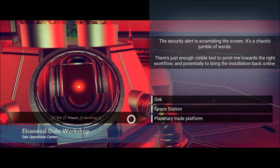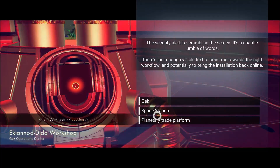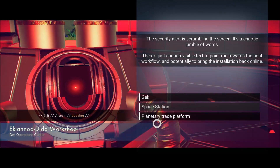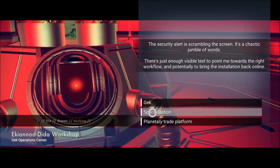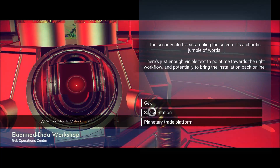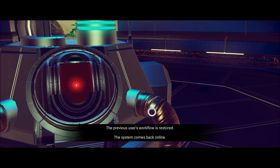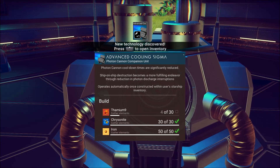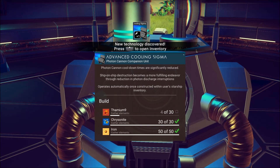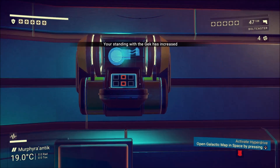I see docking. So space station, right? You dock or planetary trade platform. Space station. Yes, nailed that. Advanced cooling sigma — photon cannon cooldown times are significant. I hardly ever used that anyway.